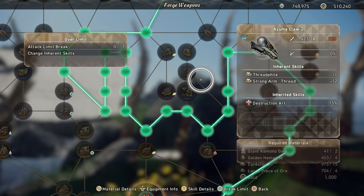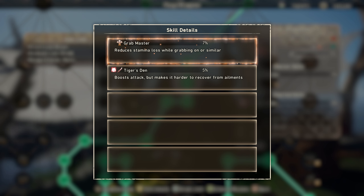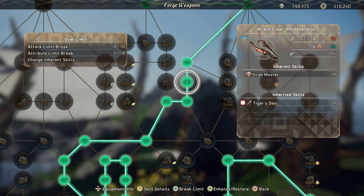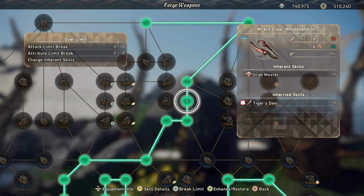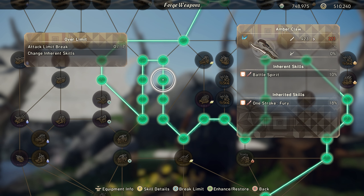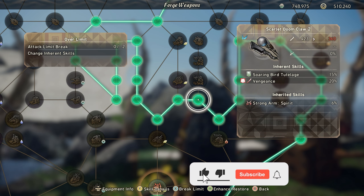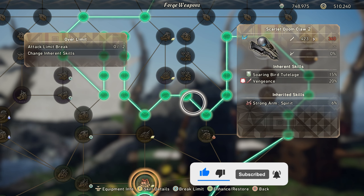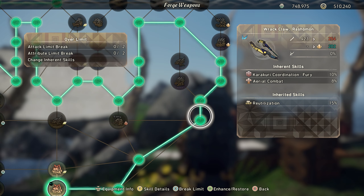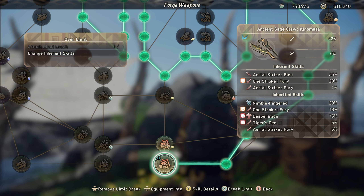The skill path we took is a little expensive but not too bad, and you don't have to follow exactly what I did. I took Tiger's Den to five percent — it boosts your attack but makes it harder to recover from ailments like poison. Then aerial strike fury to five percent, which increases damage while you're in the air. Since you're using cloud blade, you're pretty much always in the air. Then one stroke fury at 18, and we came through for desperation as the last perk.